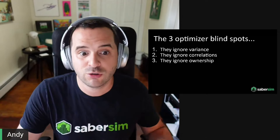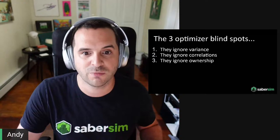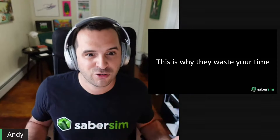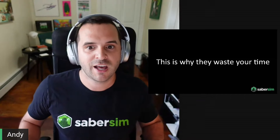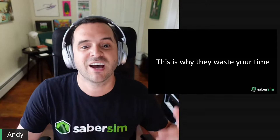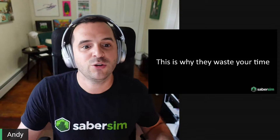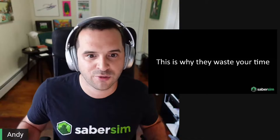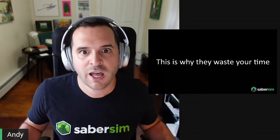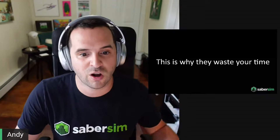To maximize upside and beat DFS today, you need to separate yourself from the field by leveraging correlations, ownership, and a player's true variance. Traditional optimizers cannot do any of this on their own. That's why you have to program dozens of rules and settings to get lineups with decent stacks and ownership plays. Can that approach work? Of course — there are tons of players winning with traditional tools. But it takes a ton of time, and even then you can't create enough rules to account for all the edge cases.